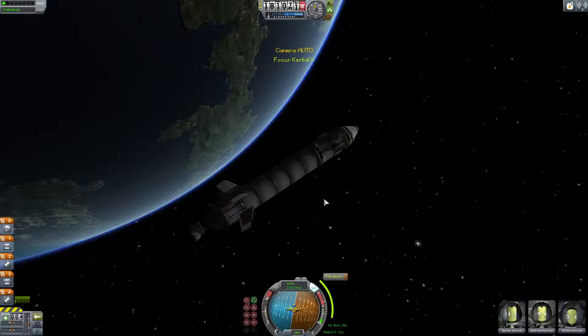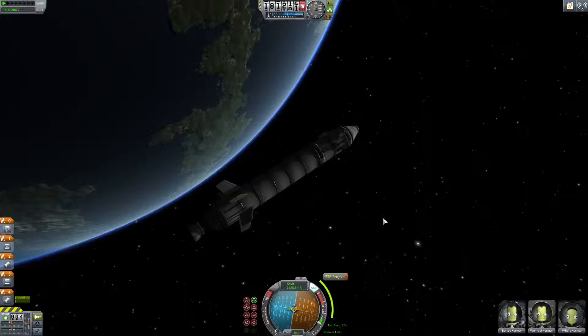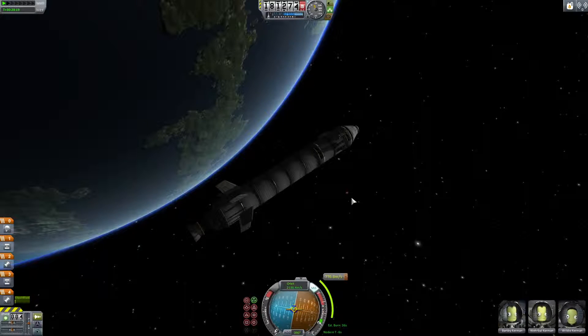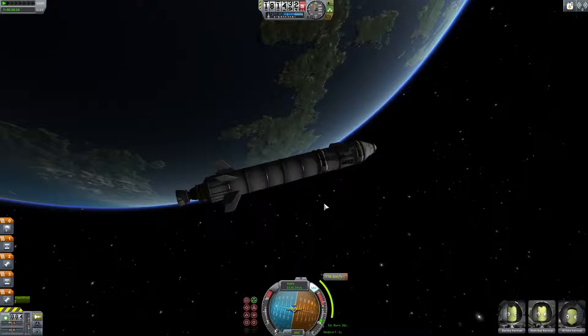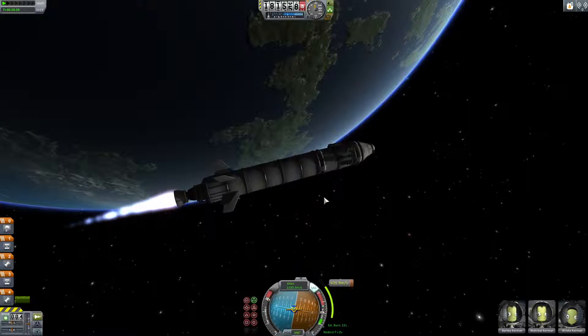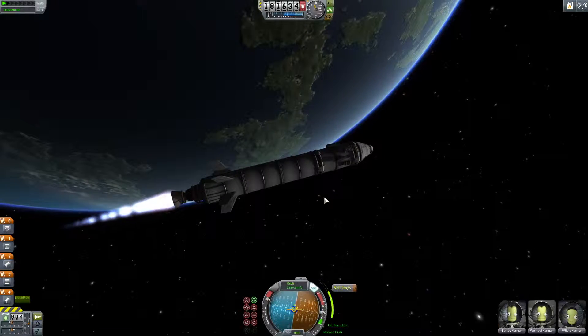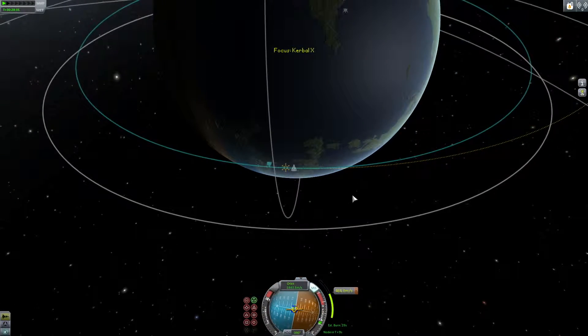The large booster on the Kerbal X is almost out of fuel so we'll have to eject it quite quickly after starting our thrust. The lander itself will have enough fuel to get to the moon and land, however it will not have enough to get back. That's the type of landing we're doing — it's a more permanent landing where you don't tell the Kerbal that, of course, but he's not coming back.